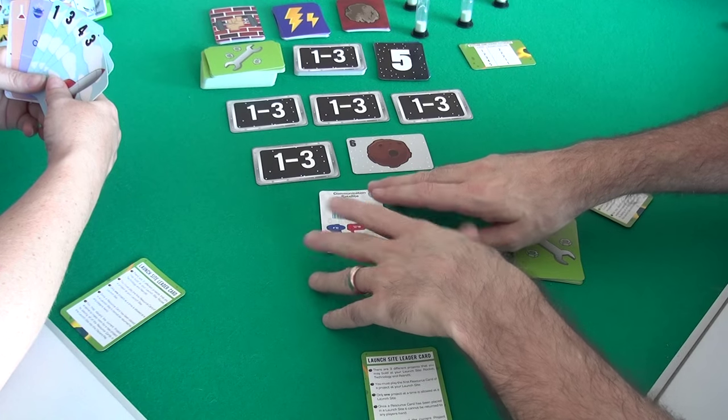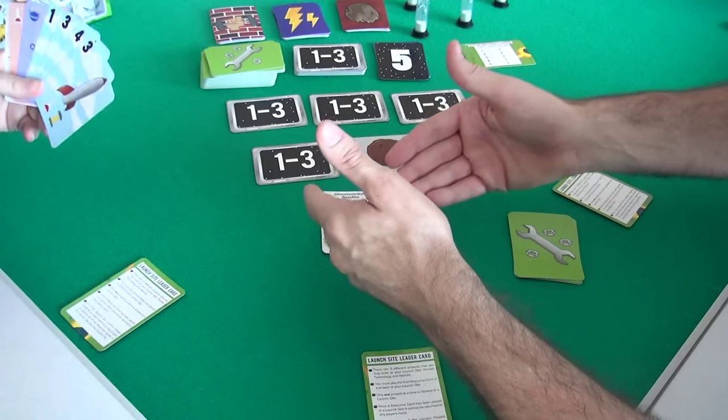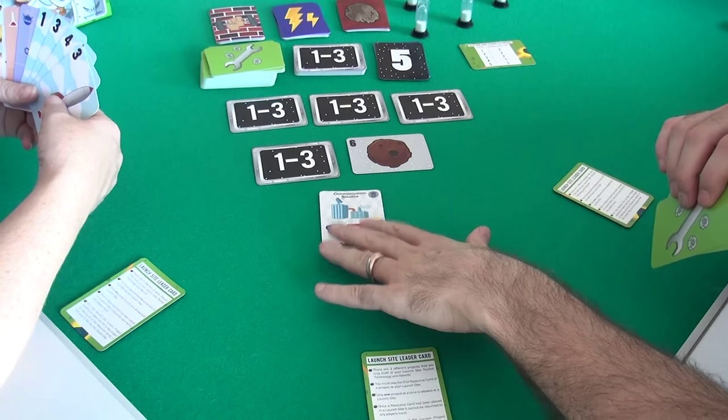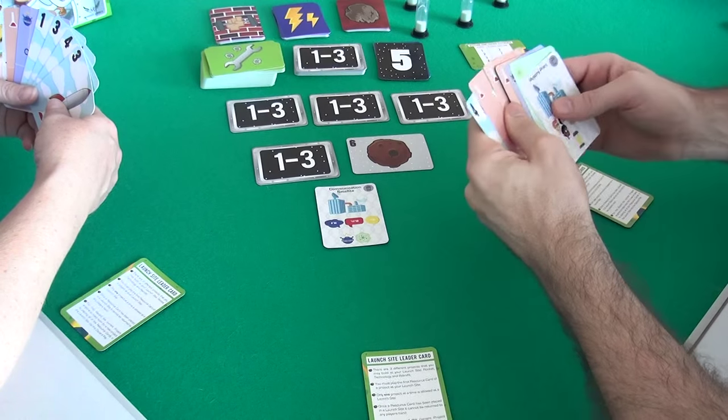In fact, the rules suggest that the first few times you play, start with the communication satellite pre-built so that players can talk right from the get-go. As you might imagine, it makes it significantly more tricky without being able to talk. We will be able to talk because we've already got a communication satellite built — and we're trying to build these things.